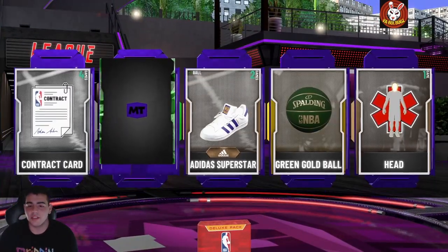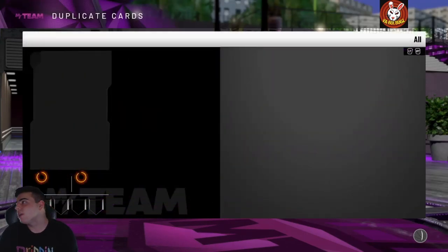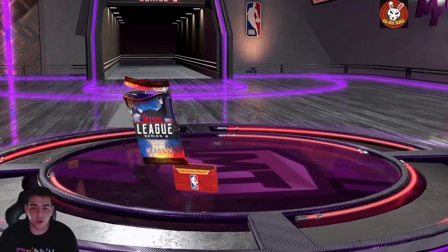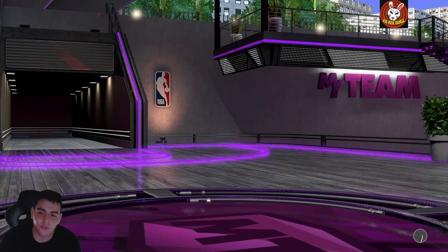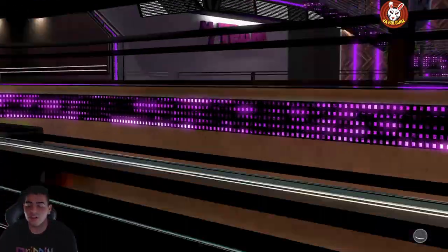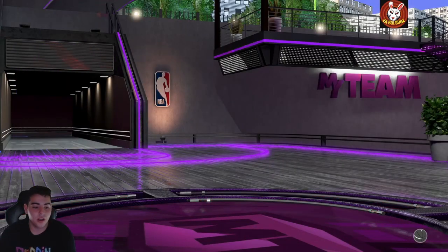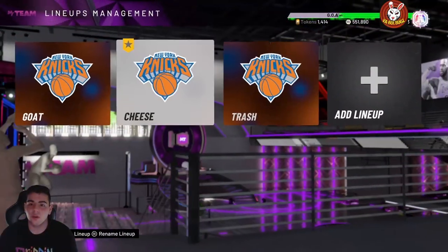These packs are just not looking too good, but we're just gonna roll through them wishing I pull an opal. On Unlimited I've been overall cheesing — I'm running five opals and the rest bronzes, and it's been working out. I even came across a couple of full opal teams and I actually did beat them. I'm running Wade, LaMelo at the two, Kawhi at the three, and Bird at the four.